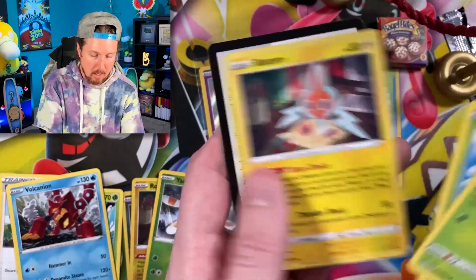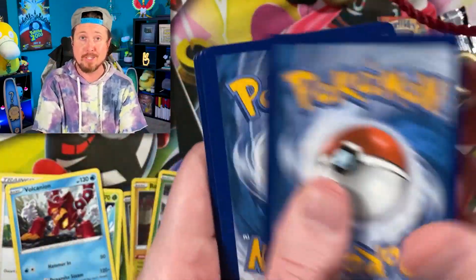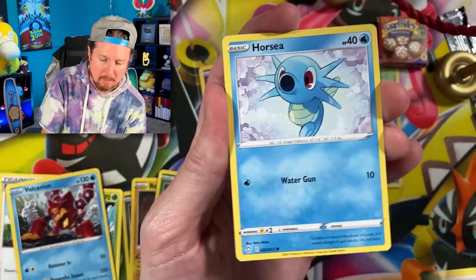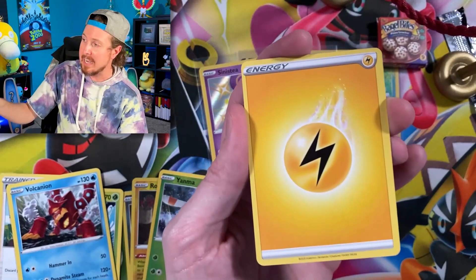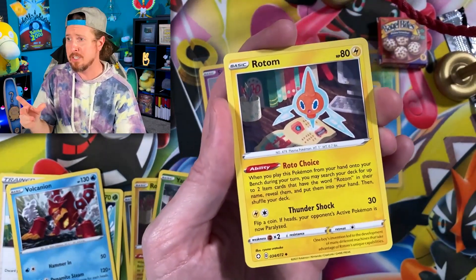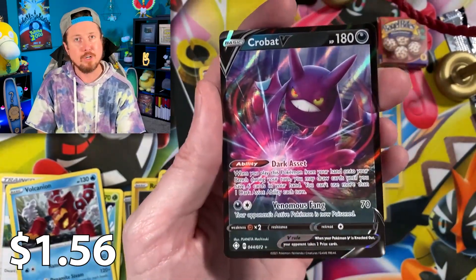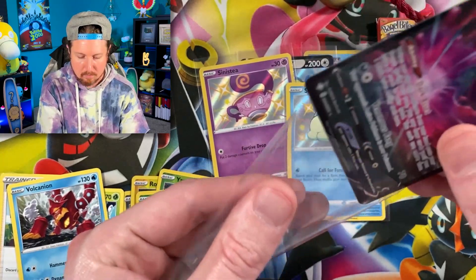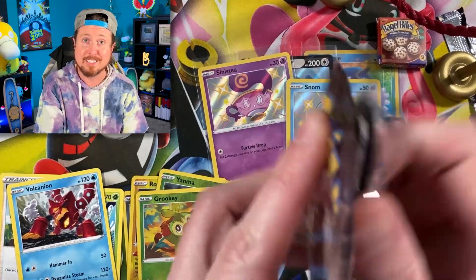We got Cofagrigus, Morpeko, a Spinner Rack, another Cofagrigus, and a Volcanion for the rare. I give out the code cards in every single video — I never keep any of them; I always give them to you, the breaking family. If you enjoy a good code card, turn on your notifications. We leave the negativity at the door — there's enough negativity in the world. Don't try to be like anybody else — be you. The world needs you. There's nothing wrong with being you.